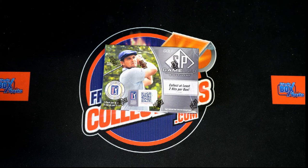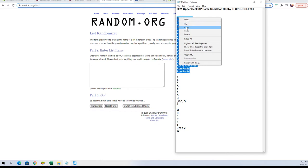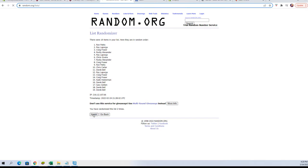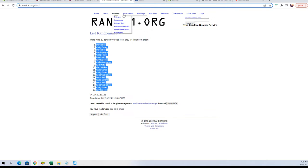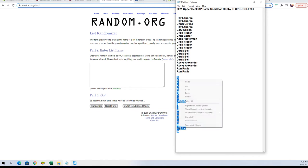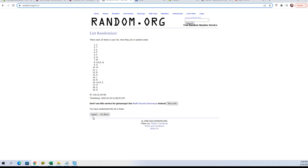Let's switch over and start our randoms. Here are our owner names — copy and paste, seven times: there's one, two, three, four, five, six, and seven. Let's get another randomizer here and get our last name letters. Seven times: one, two, three, four, five, six, and lucky number seven.